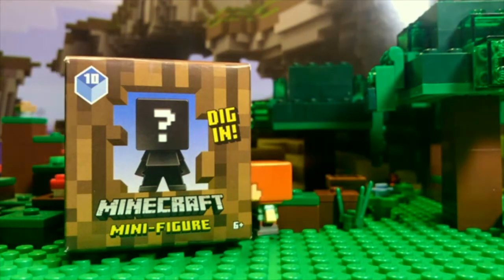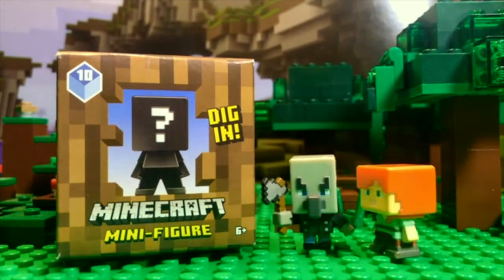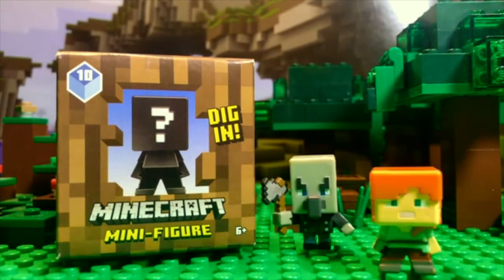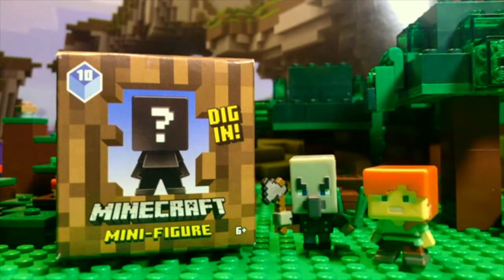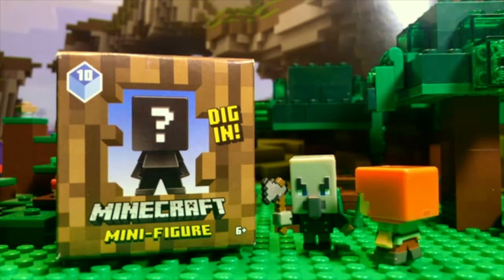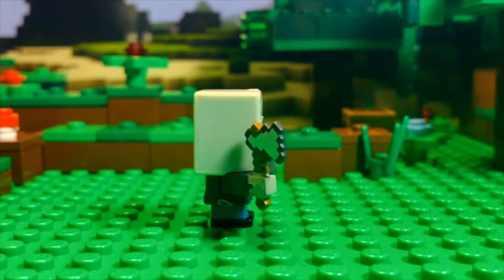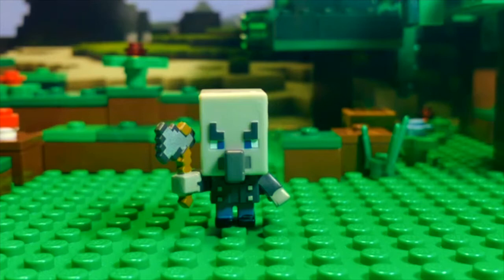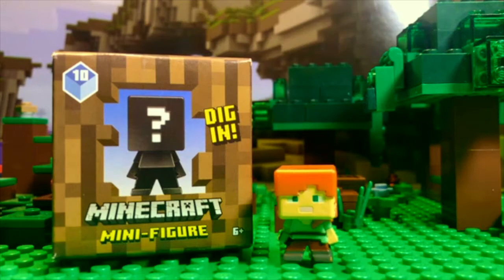Okay, just gotta get my sword and... okay! Oh there's a bag — oh my gosh, I can't believe it! Guys, look! It's the Vindicator! Those are the coolest mobs — they're in the Woodland Mansions! The Vindicator has angry-looking eyes and he carries an axe. He is a hostile mob that looks just like a villager, but his skin is all gray. And if you enter his mansion, he'll charge and attack with his axe. I am so excited — I got the Vindicator!